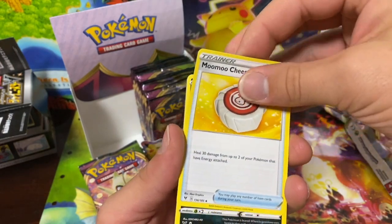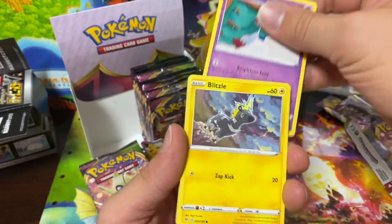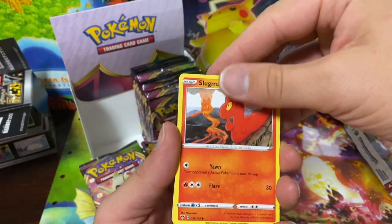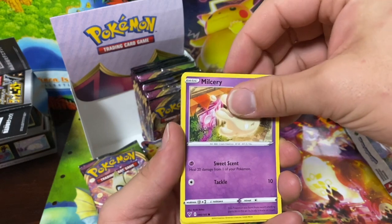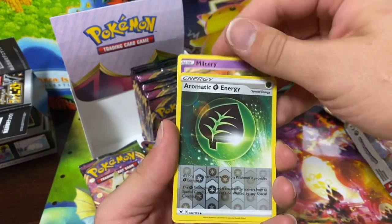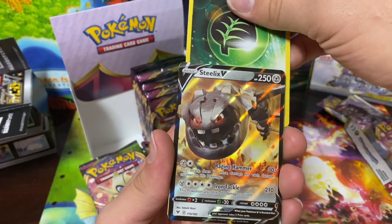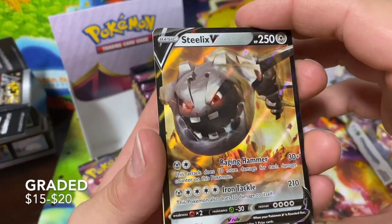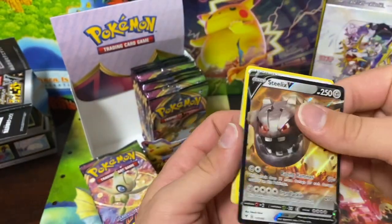Kakuna, some Bronzong, Sableye, Chimecho, Blitzle, Slugma, Beldum, Milcery, McCary, reverse energy, and Steel-type XV — okay! So our first V of the day. Nice V card — looking right, good to go. Let's sleeve that up too.